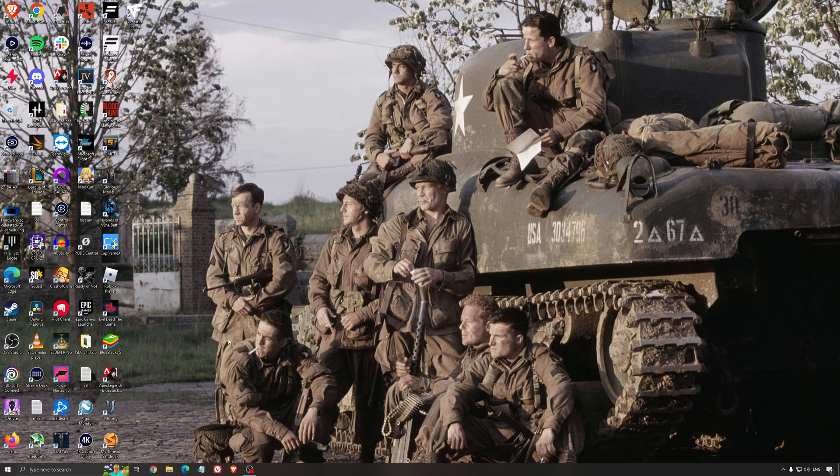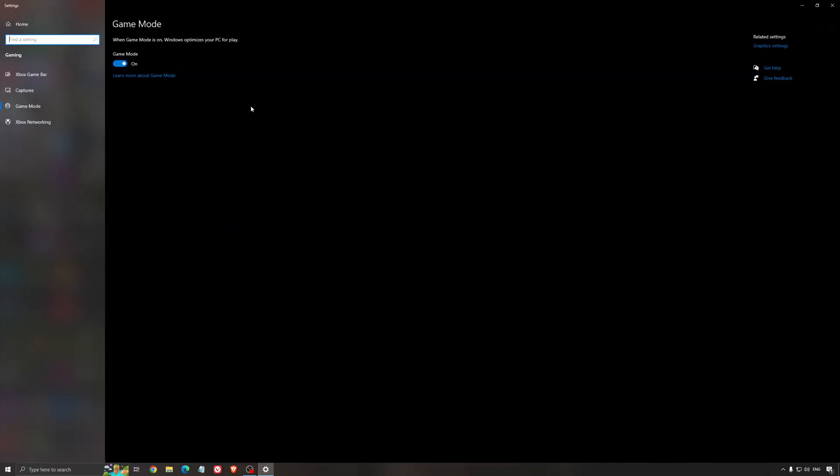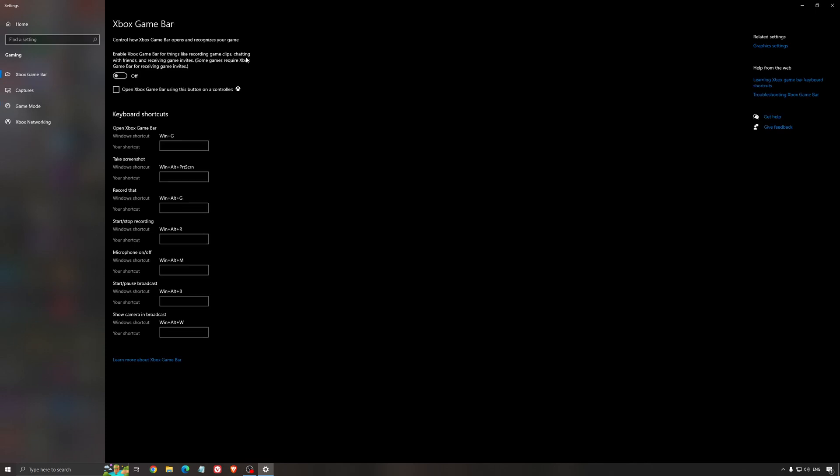For the best Windows gaming settings, first search for game mode in the search bar. Make sure that game mode is activated — for the past year it's been pretty good, giving decent performance and focusing all your resources on the game you're playing. For the Xbox game bar, I recommend deactivating it, as it causes stuttering and crashing in some games. I'm not a huge fan of the Xbox game bar.